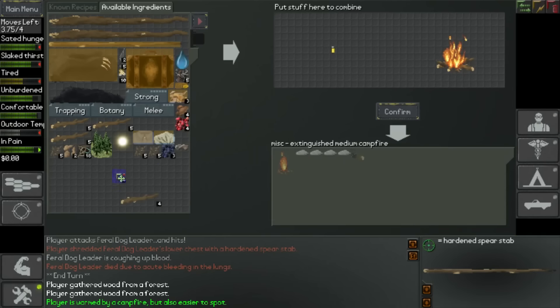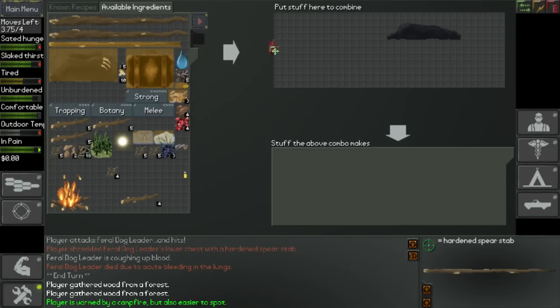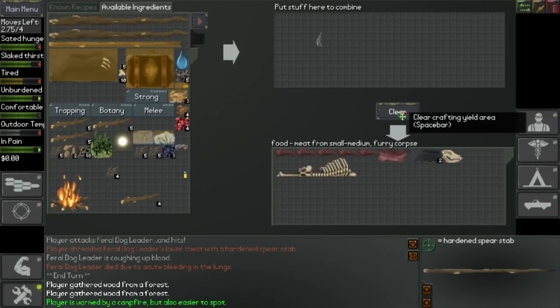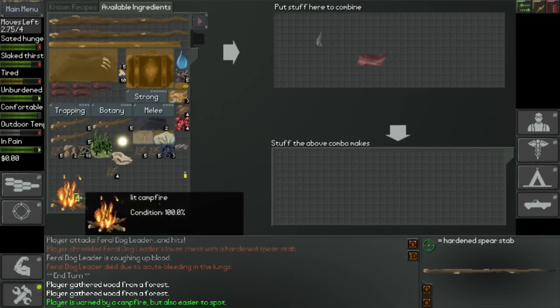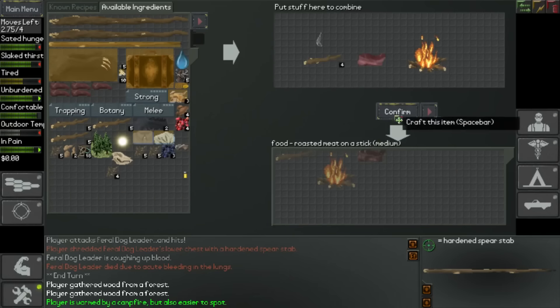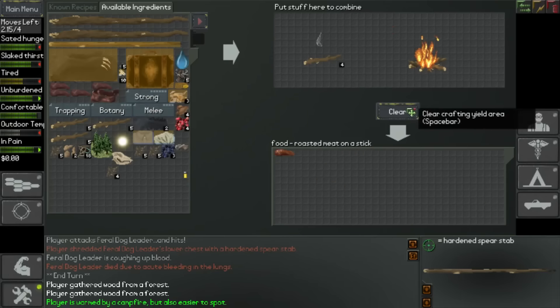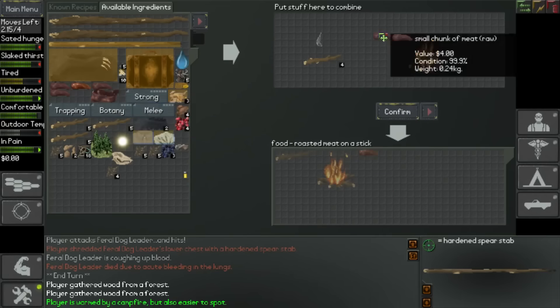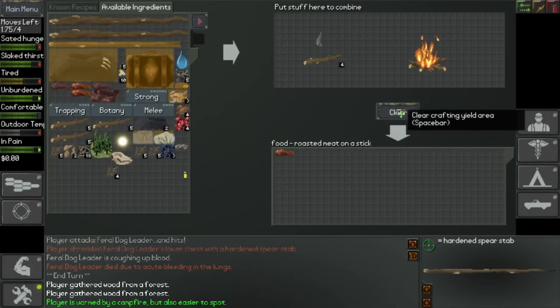What we're going to do is just take all this out, we'll throw the dog corpse in there. If I had ashes, I could actually cure this meat as well, but it doesn't really matter. Okay, I'm going to craft that. So we've got some decent kind of slabs of meat there, and if we just chuck the fire on there - I think we need a stick as well - that's just going to craft us some nice little bits of meat.